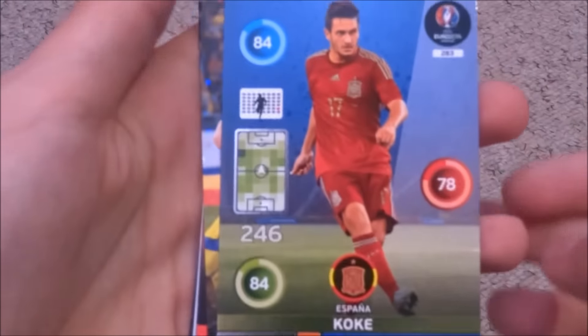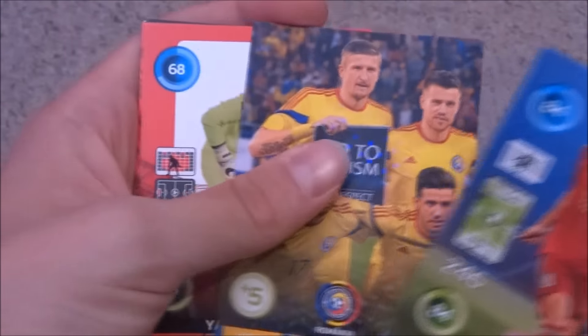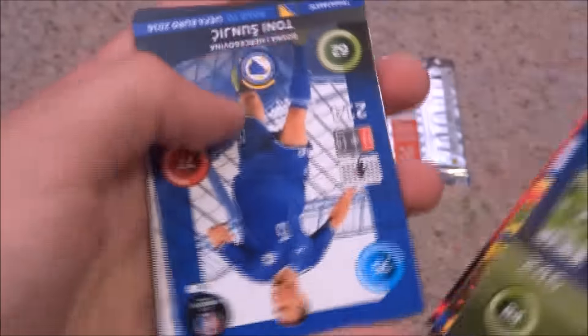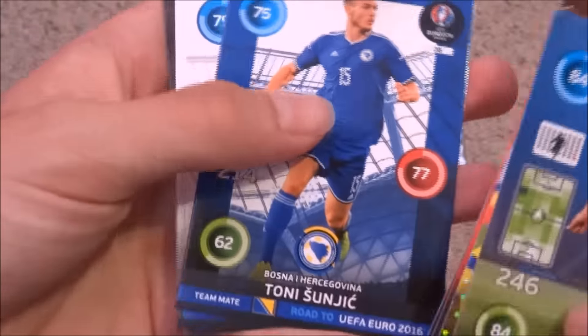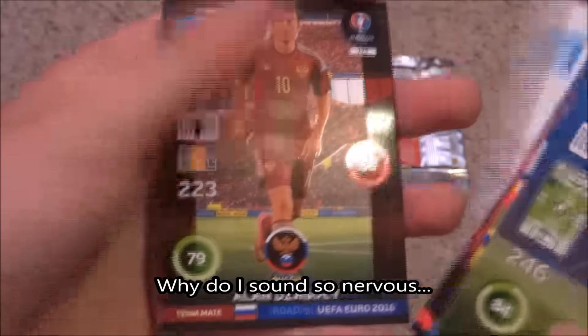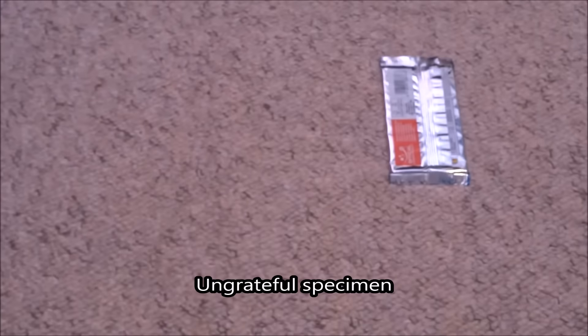We've started off with a Dynamo of Koke — absolute incredible. Nice need there. We've got a third of the Romanian team line-up, which I actually need. We've got Summer, Irking, Tadic, Sunjic, Holibas, Manuel Neuer — a team-mate card — and Zhegoyev — a team-mate card. So only two foils in that pack: a Dynamo and a team line-up card.